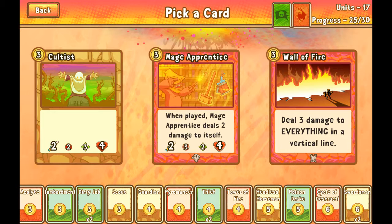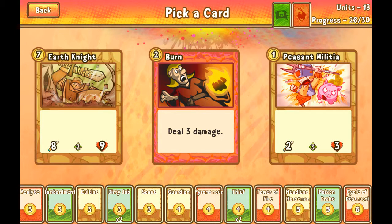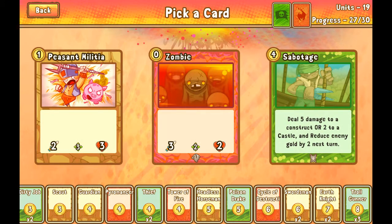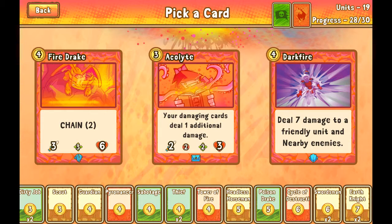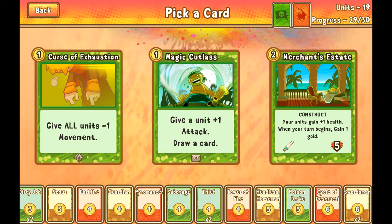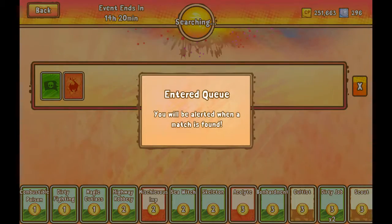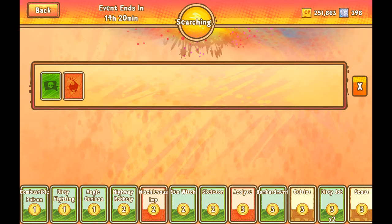I think I'm taking cultist with the range unit. These range units are probably going to be owning melee units. Wall of fire is another decent pick, but I'm going to take cultist for now. I've got earth knights, so I'm going to take sabotage here — direct building removal. It's between darkfire and fire drake. I like fire drake a lot, but darkfire is a bomb card, and I prioritize bomb cards — cards that significantly impact the board when played. At the right time, darkfire will win me the game. Alright, I will see you guys in the next video — thank you.